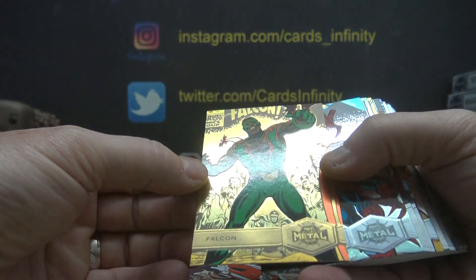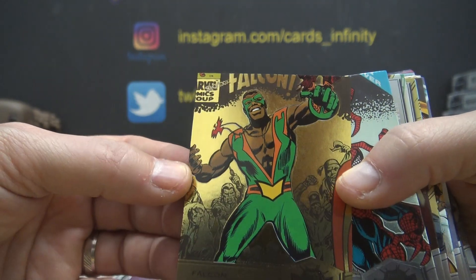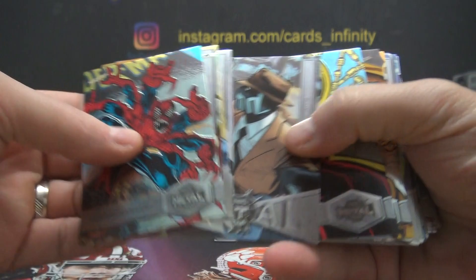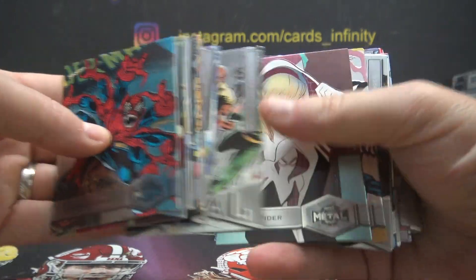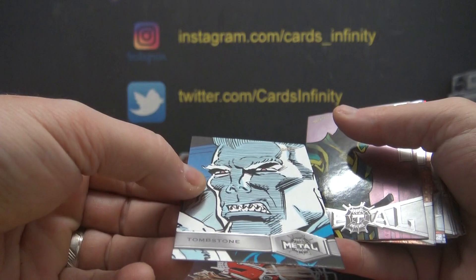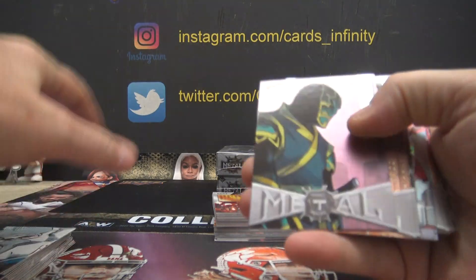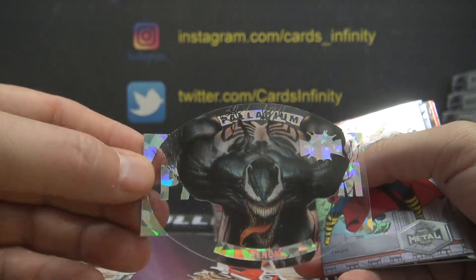I feel a die cut in there or something. It's starting to slip. These are the metal cards, but not the PMGs. Falcon — those will not be numbered. Let me know if I missed some special little card. Is that a sketch? It looks like a sketch, but it's not. Tombstone. That looked just like a sketch. Here's your acetate — palladium acetate Venom die cut.